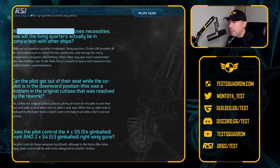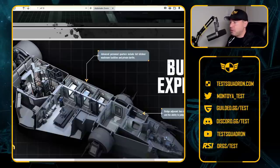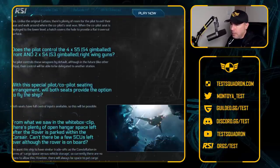Next question: with Drake's stance on bare bones necessities, how will the living quarters actually be in comparison to other ships? I just showed you that. Compared to the 600i, this ship is way better. So there's your answer.